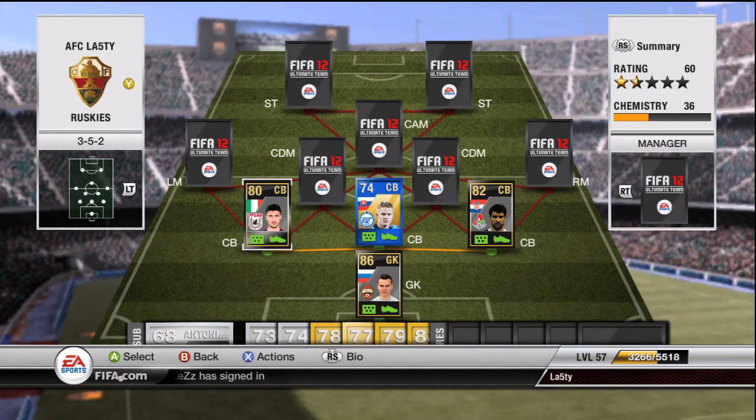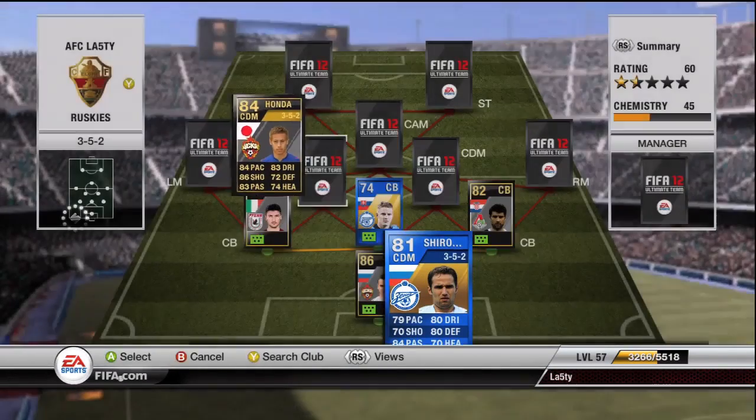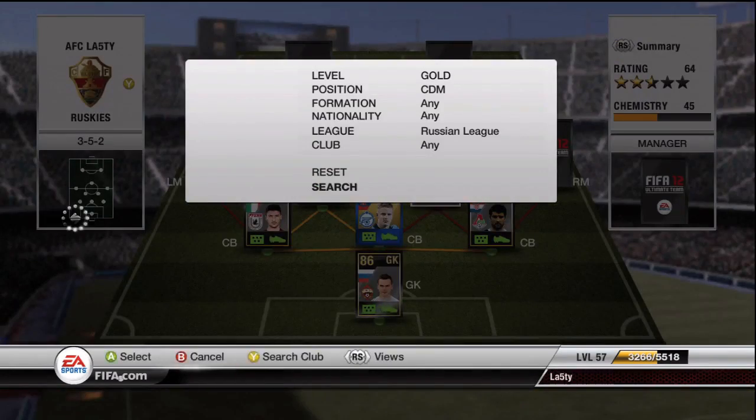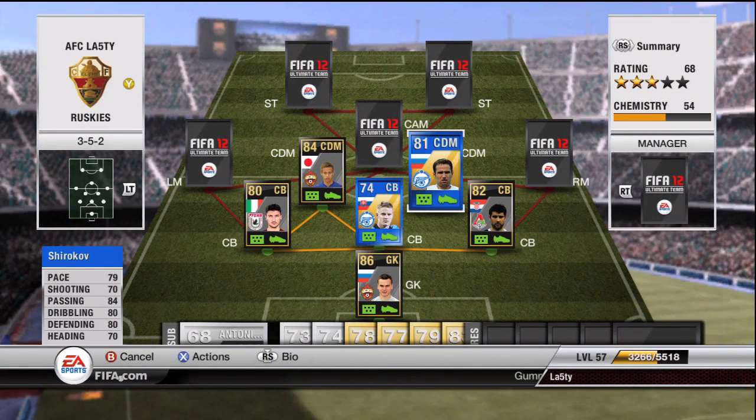Our two CDMs: first we've got the inform Honda. My advice is don't play Honda at CDM — he's not that position. He may have 72 defending but his strength is in the CAM position. Cost 15k but didn't really do anything for me at CDM at all. Shirokov played well though — I like him. 79 pace is decent, that's the sort of pace you need for a CDM, and nice all-around stats. He doesn't have a great shot but that's not needed at CDM. Good work rates to stay there, and for 18k he can be yours.